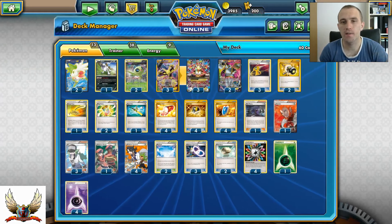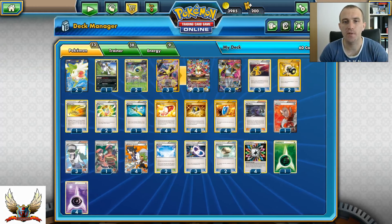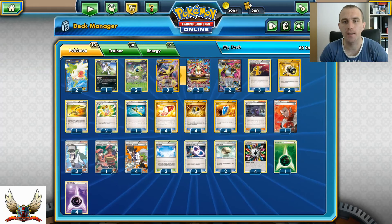If you're looking for any of these cards, you can find them on TCGCastle.com. With the TCGCENTER5 code you can get 5% discount on your purchase, so keep that in mind.